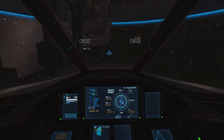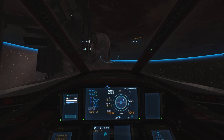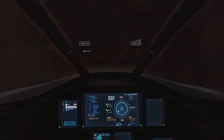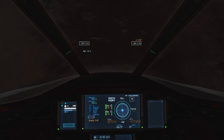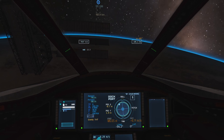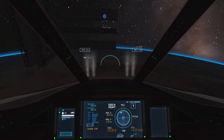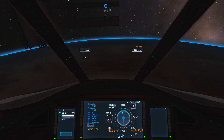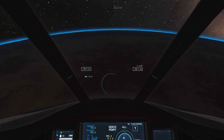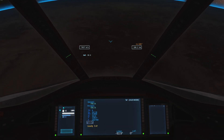We're pointing towards our prograde vector, so that means our retrograde vector is all the way over this way. I didn't pay attention to what was above me — I hope I don't crash into some other part of the station while doing this. Looks like we're safe. There's our retrograde vector. The way I like to do this is to point at the retrograde vector, but angled down about 30 degrees. We'll just wait until we're at 92.